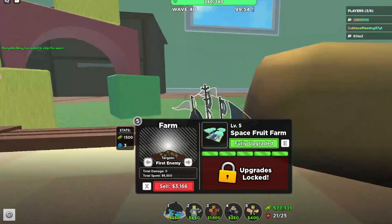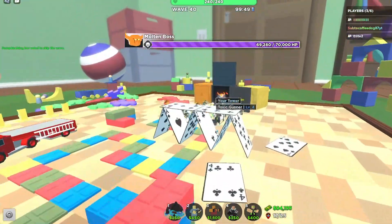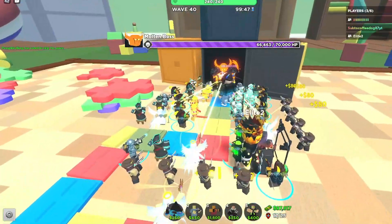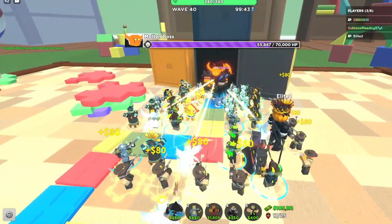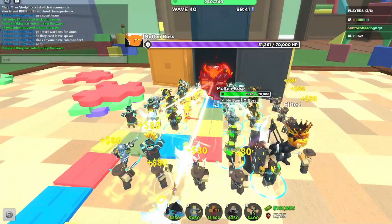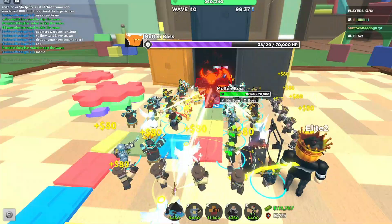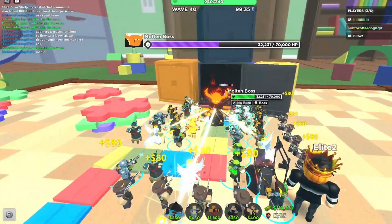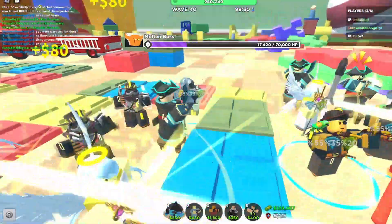Now we're on round 40 and the Molten Boss has come out — that's what he looks like, pretty scary. The rockets that came out of the Commando did this really cool pattern and it looks sick, but I'll stop talking so you guys can watch and see what happens.